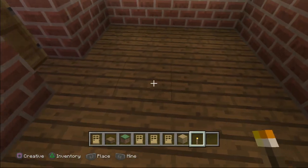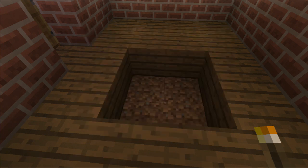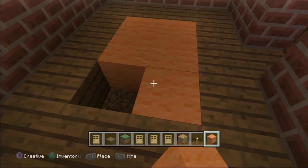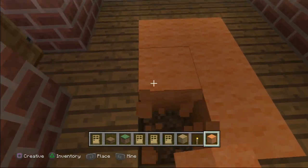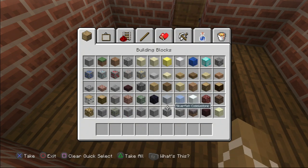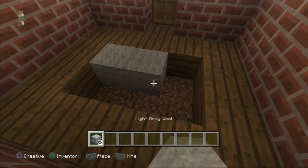Alright, so we got this now. I'm not sure if I want to make a carpet — if I do, it's going to be an orange carpet. Actually, it should have a grayish carpet.